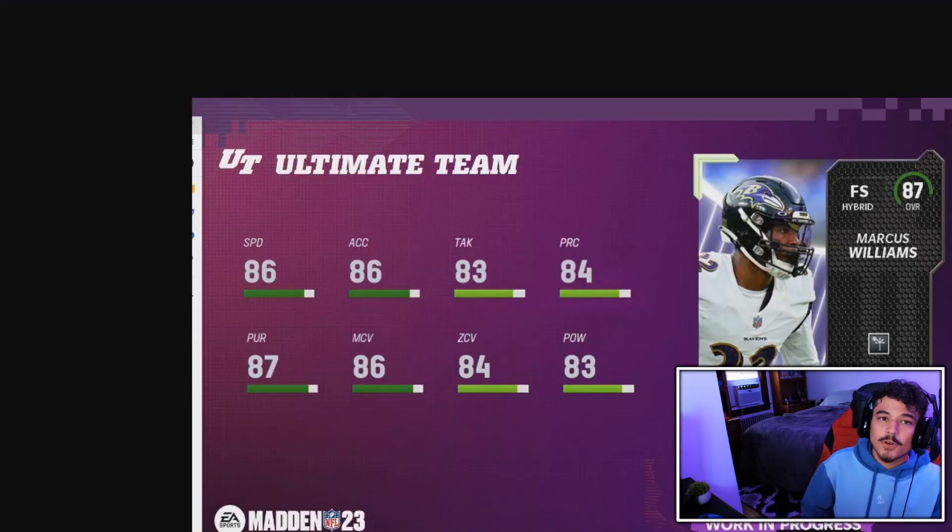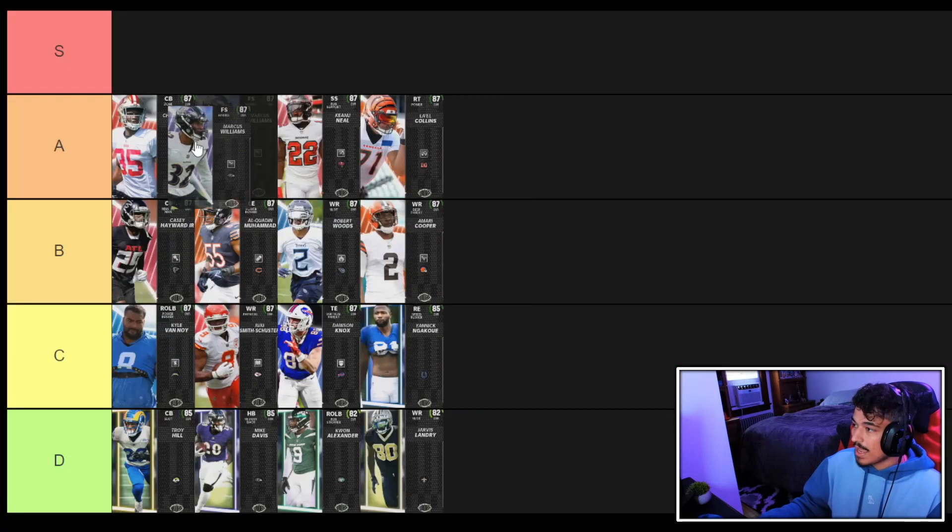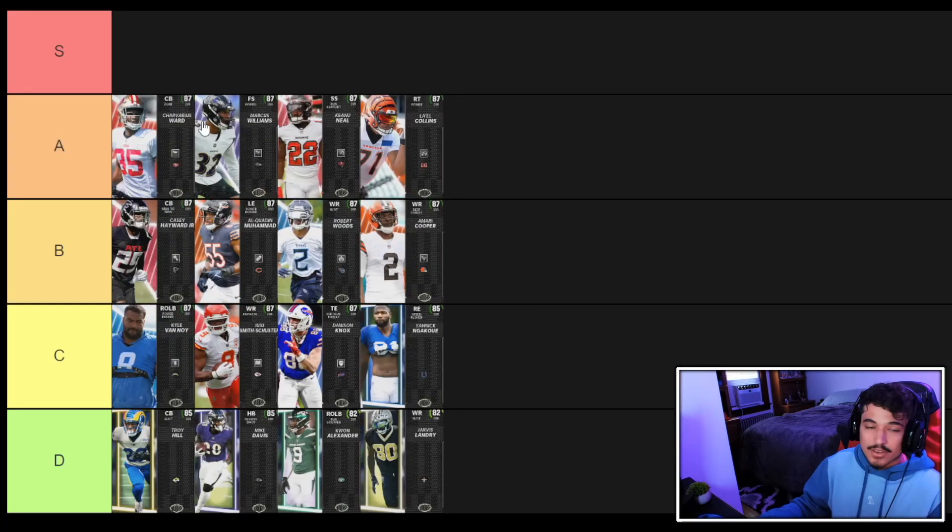Next up is the 6'1" free safety Marcus Williams with a Deep Route KO and 86 man coverage — not a stat you often see on a free safety beating zone coverage, which is interesting especially in the zero blitz meta. On a Ravens or Saints theme team this card looks like a very big W. We're putting Marcus Williams at A tier, right between Keanu Neal and Shavarius Ward.